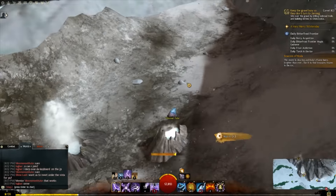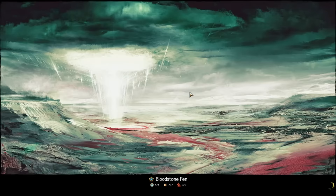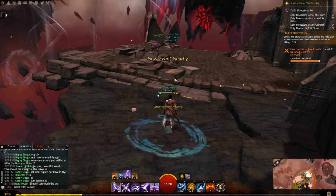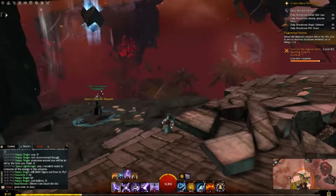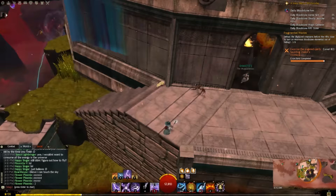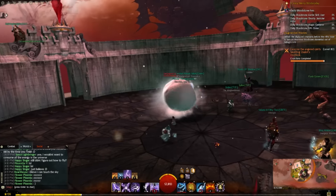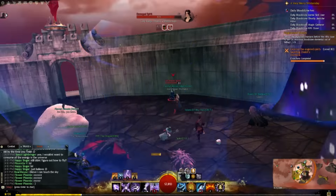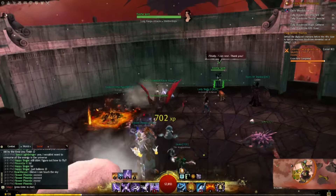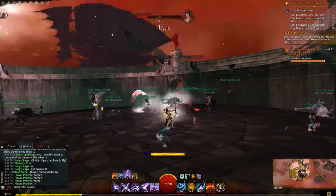If you're doing Bloodstone Fen your main focus is blood rubies. Bloodstone Fen doesn't have as many blood ruby sources as Ember Bay or Bitterfrost Frontier have for their currencies, but the prices for the trinkets are adjusted accordingly - the amulet costs only 125 blood rubies, the back piece costs 200, and the ring costs only 100 blood rubies.